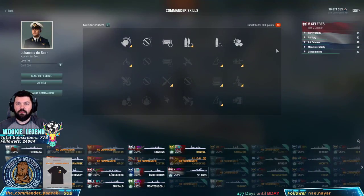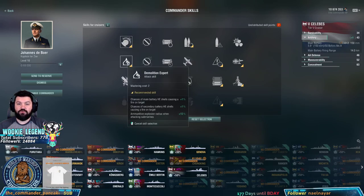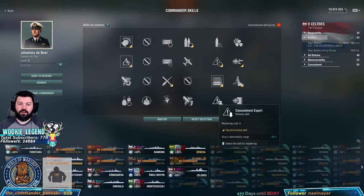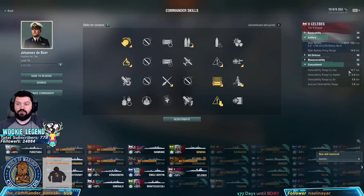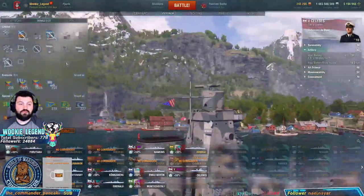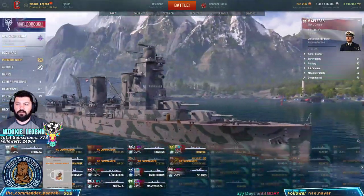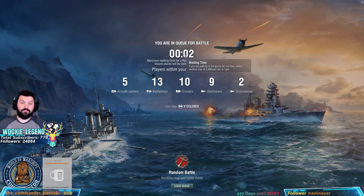We've got a 10-point captain. The turrets rotate a little slow — 22 seconds — so we're going to speed that up. We're going to give it some more HE and fire potential, one more spotter plane charge and one more hydro charge, and then concealment. We want to disengage as much as we can. 10.7 concealment is okay at tier 5. Other than that, there's literally nothing to it — this is the most generic cruiser. We're not going to use any signals so I can show you what it's like without them.